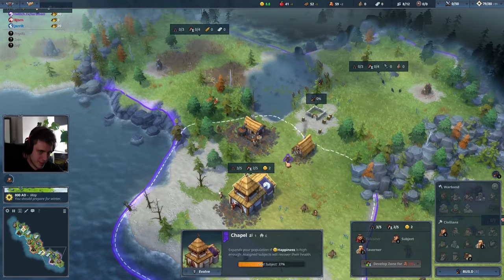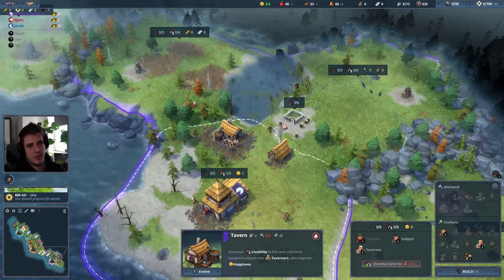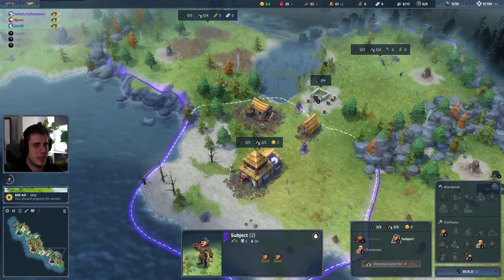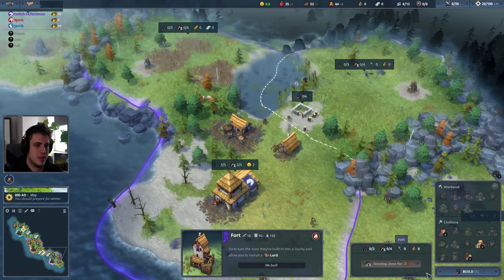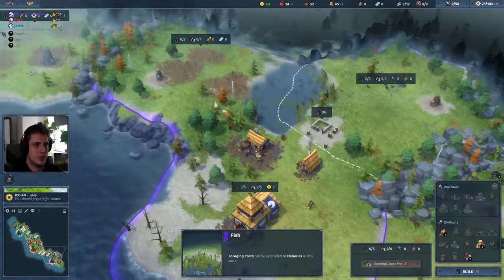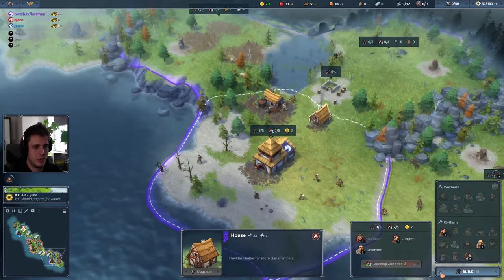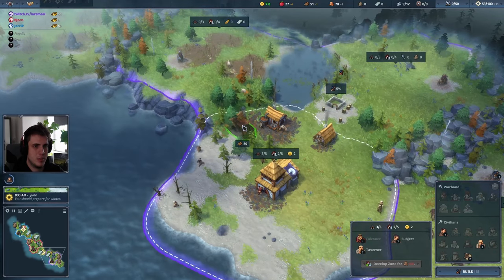I think two taverners is enough. That's why I reassigned one taverner to get the turn into a subject back again. And once you hit like 12 population, you have to build a quarry and mine your stone, so keep that in mind, because you don't want to population block yourself. Let's not forget to build a woodcutter.